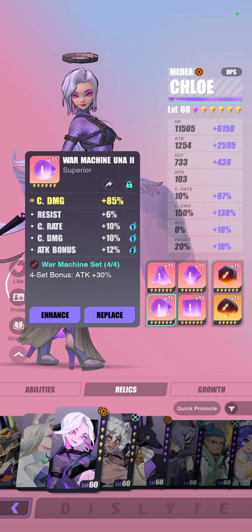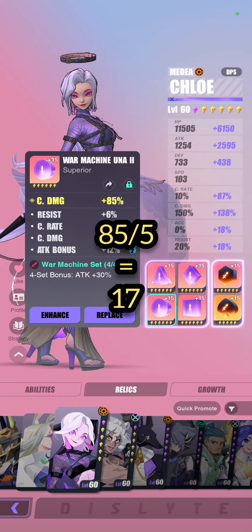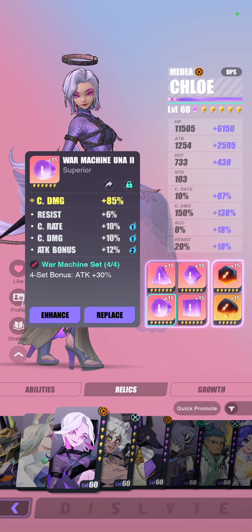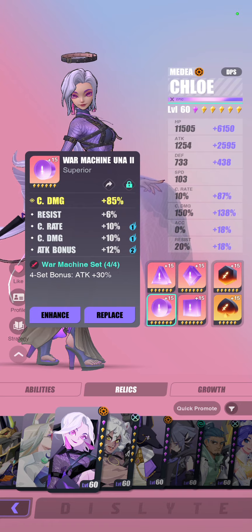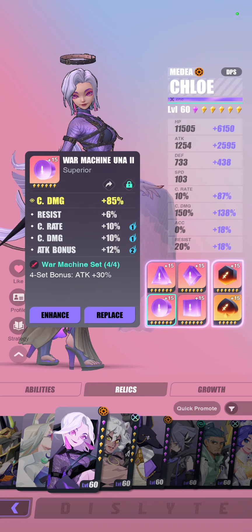I've done the math: 85% divided by 5 is 17. So 85% crit damage is worth 17 stat upgrades worth of crit damage. But for crit rate at 53% max, it is just under 11 relic stat upgrades. From this simple exercise, you realize that crit damage as a main stat relic provides so much more additional stat that you'd otherwise not be able to obtain if you focus on a crit rate relic and try to make up for crit damage via your other relics.